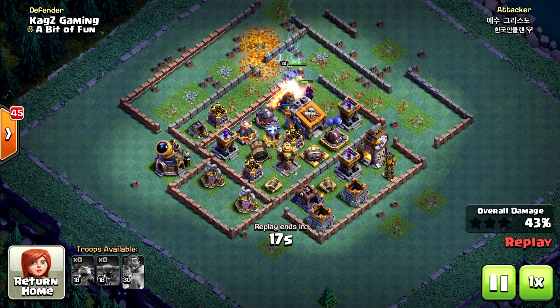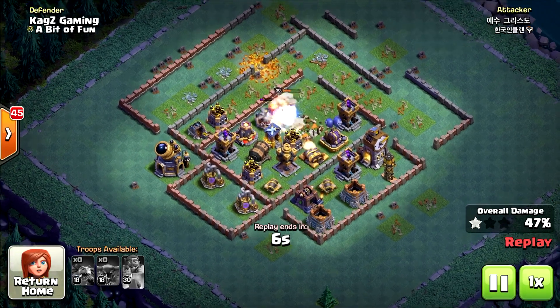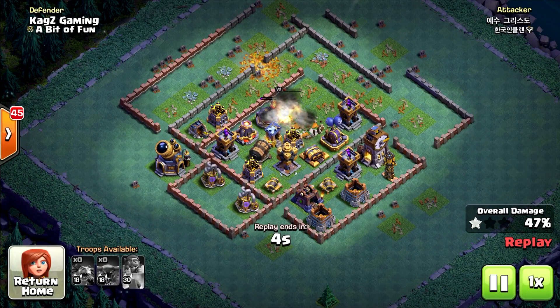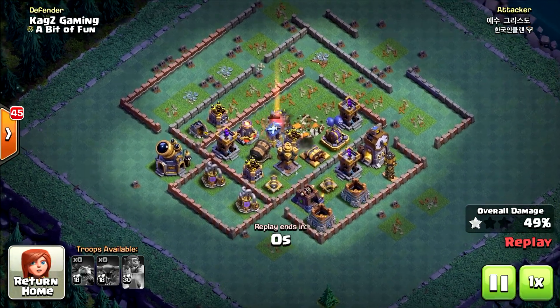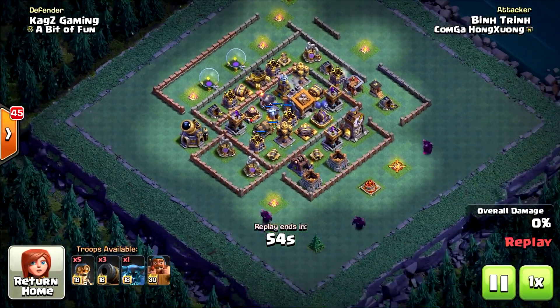Taking the defense there and the tesla — very nice. Of course they can take the town hall; only the pekka could do it. Let's see if he can reach 50%. Yeah, I think he can — oh no, 49%! Almost one more hit and he got it.